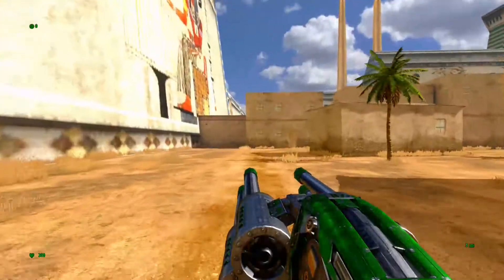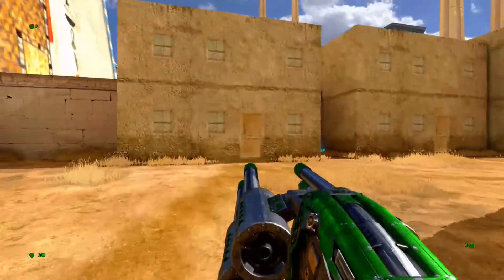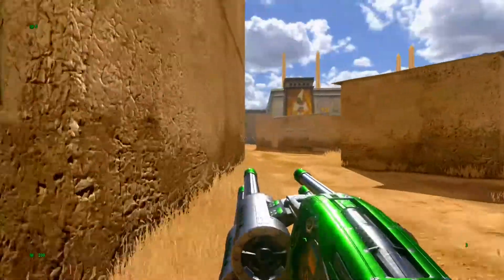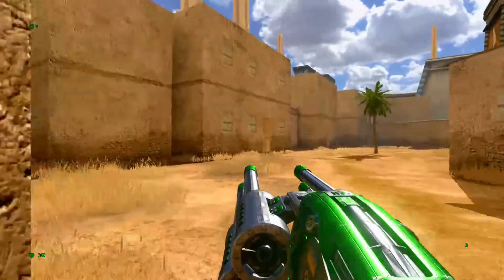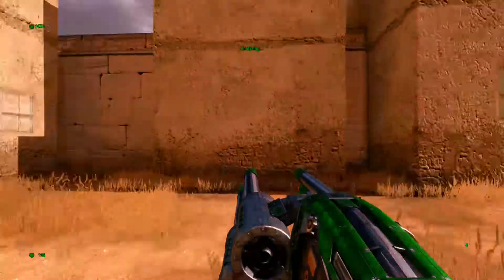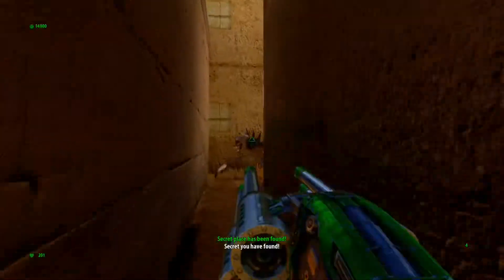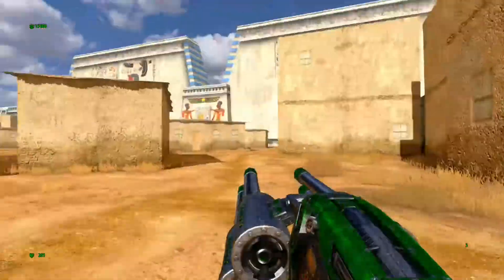As soon as you spawn in, we're going to turn right to the left and hug this left wall. Go ahead and kill as many enemies as you'd like as we're doing this. If you hug the left wall and kill this buddy, you look back here and get secret number one — boom bam.